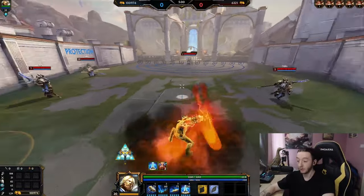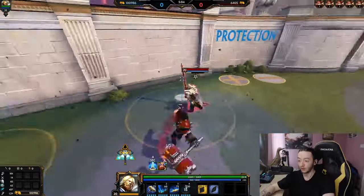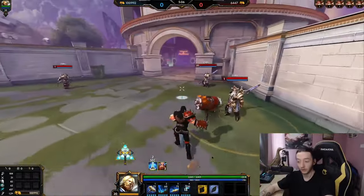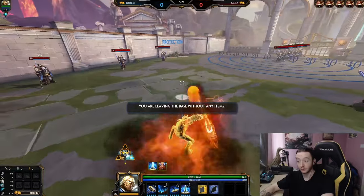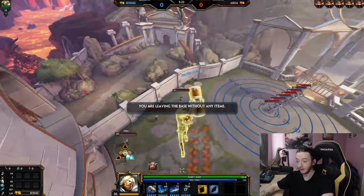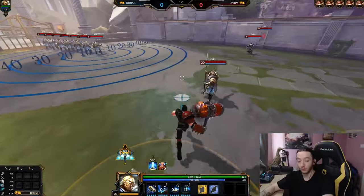Lastly, the ult. You go in the air, land down, then you start shooting out lightning. The combo for when you ult is typically: go up in the sky, land down, basic, hammer, basic, wall, basic, spin. That is the full combo.